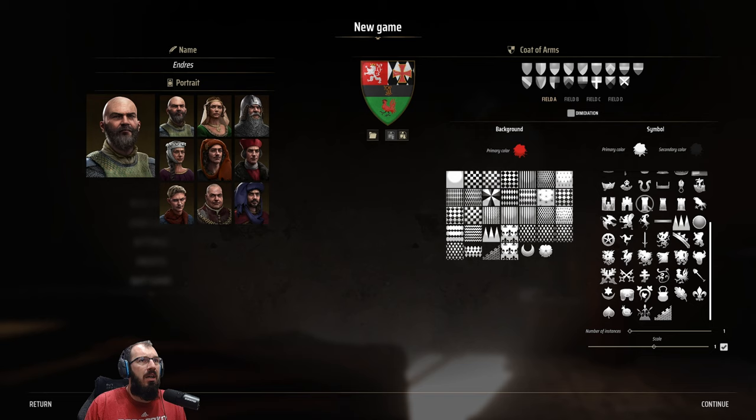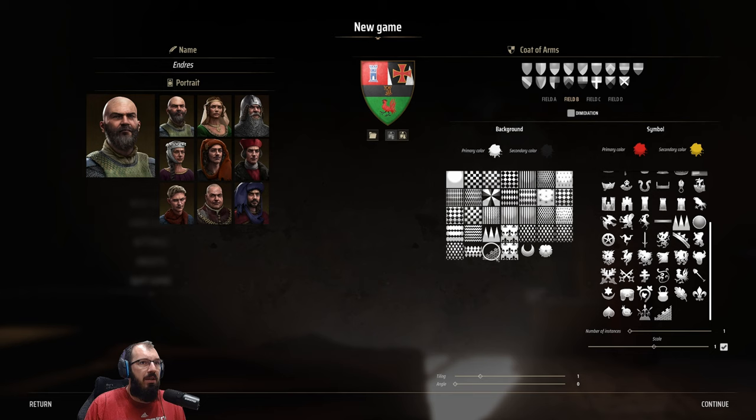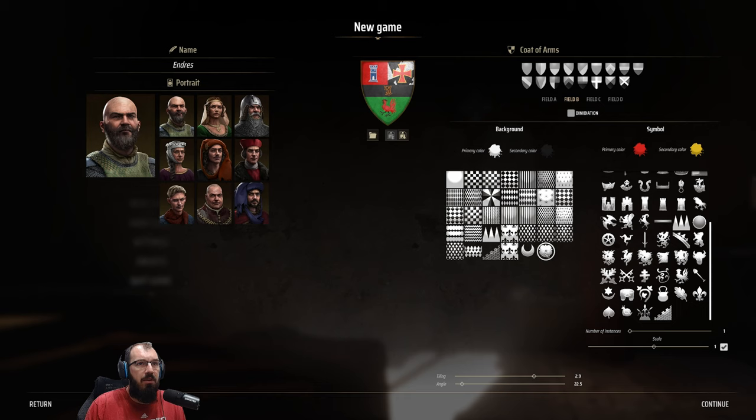Field A — do I want a tower? Yes, I like the tower a lot, and I like the solid background. Maybe blue and white — oh, that's standing out, I like that a lot. Field B — I'd like something without a silly background. We can do jail stripes, or add some tiling and an angle. A couple flowers in the background — why not? This is sideways, I think that's okay.